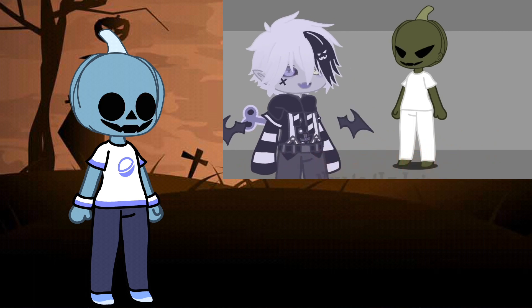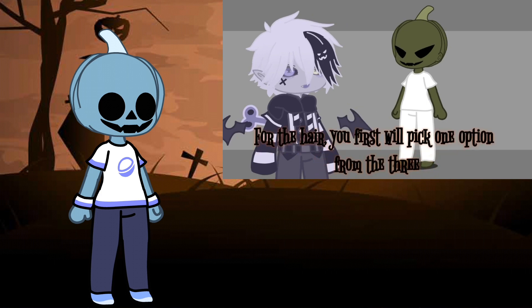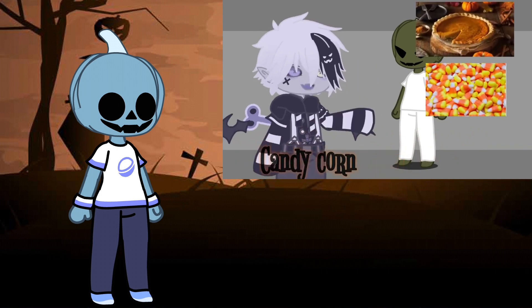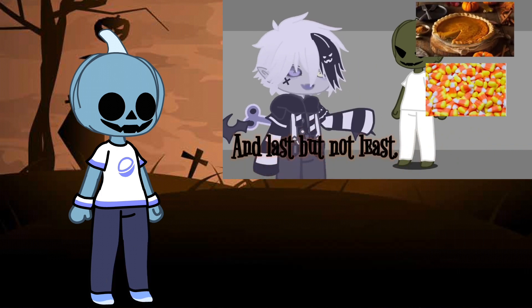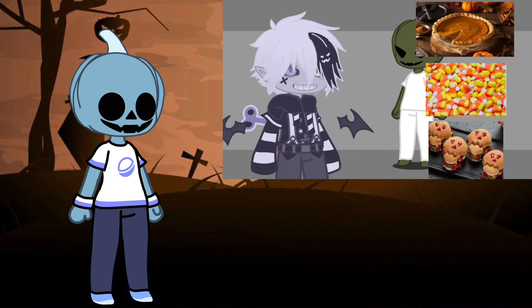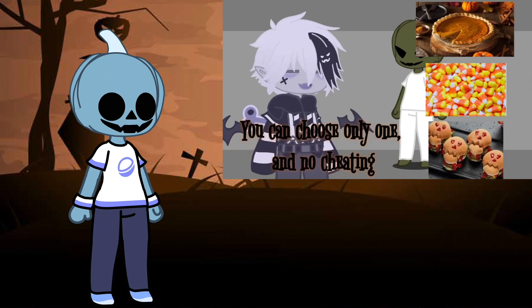Now, to the hair. For the hair, you first will pick one option from the three: the pumpkin pie, the candy corn, and last but not least, the skeleton burger. You can only choose one, and no cheating.